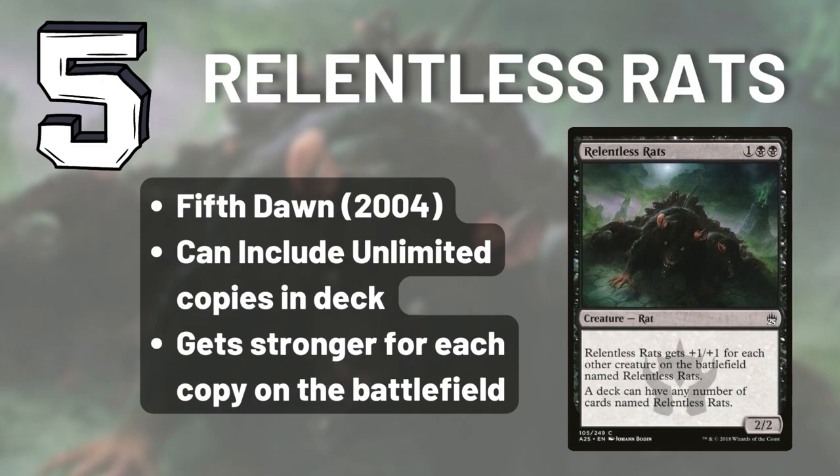Number 5, we have Relentless Rats, which I consider a strict upgrade of Rat Colony because it's a 2/2 body — a little bit thicker — and also gets a +1/+1 boost for every other Relentless Rats. You can have as many of this card as you want in your deck, so you can put 50 of them, but it only gets the boost for other Relentless Rats, not for any rat. That is one downside compared to Rat Colony. But if you have three of these on the battlefield, all of a sudden you've got three 4/4s. Not too shabby.